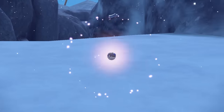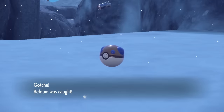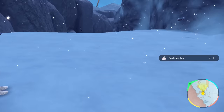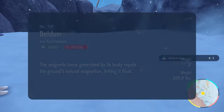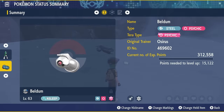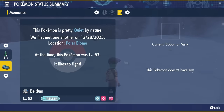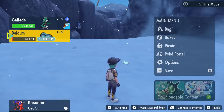It took me a lot of resets to get this Beldum in a Heavy Ball, but if you're persistent you will be able to get it eventually. It's always good to have a False Swipe user and something with a status condition move to increase catch rates so you can get this Pokémon in whatever special Poké Ball you would like. If you've done this hunt in your game do let me know in the comments what Poké Ball you caught your shiny Beldum in to get that shiny Metagross in the Indigo Disc.